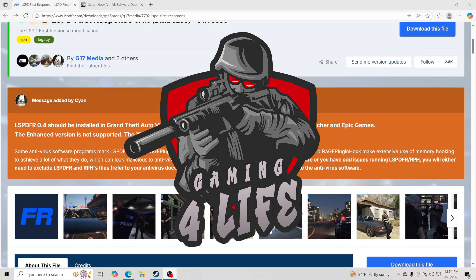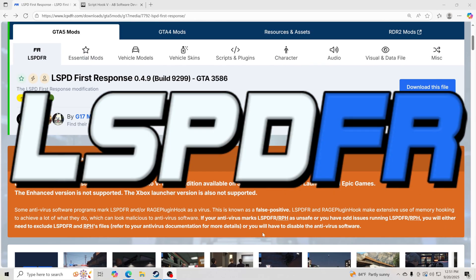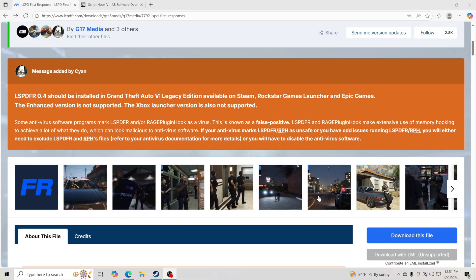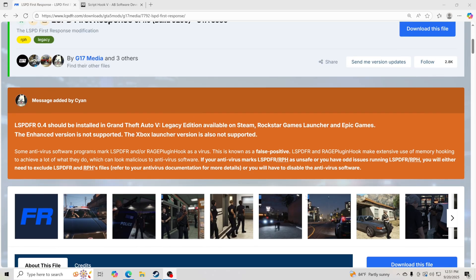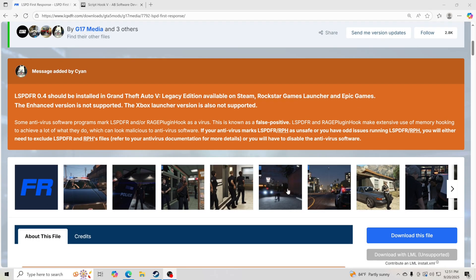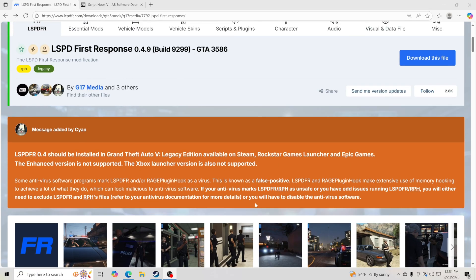Welcome to a tutorial that's going to teach you how to install LSPDFR for Grand Theft Auto 5. What LSPDFR does is it allows you to become a law enforcement officer inside GTA 5. It's absolutely amazing. You can also become EMS and fire, but those are different plugins.